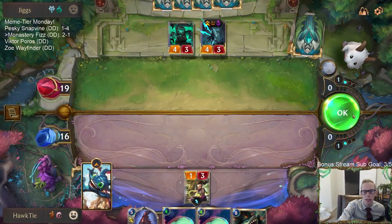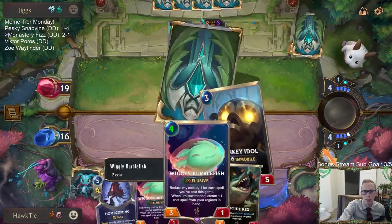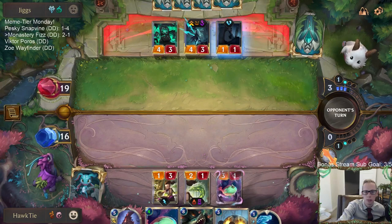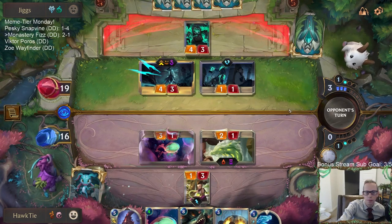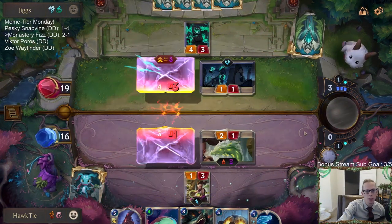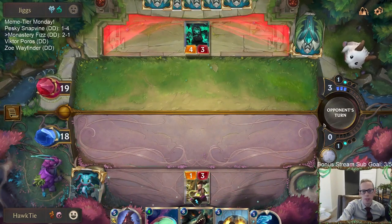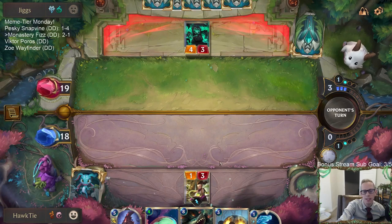That'll get me a Draggling next turn, which I could use to challenge Callista. Or I can play the Burblefish and challenge Callista with the Burblefish. If you try casting Return and they get rid of your unit, you will not get the recall - the second part of that card. We killed Callista - that's pretty good. We're honestly kind of unscathed so far, still at 18 life.